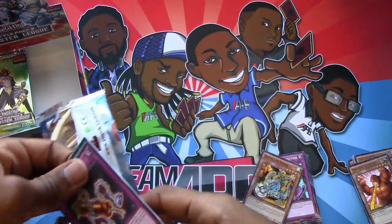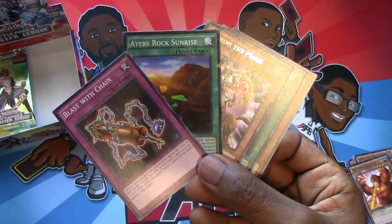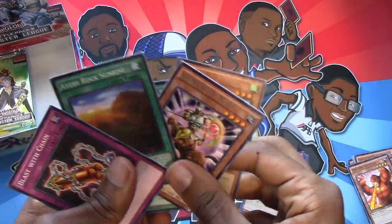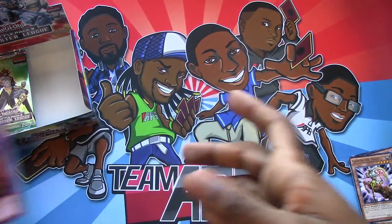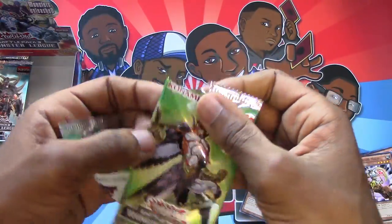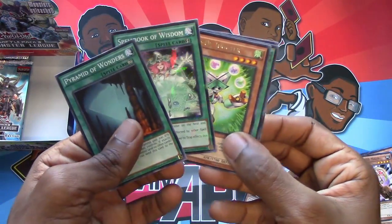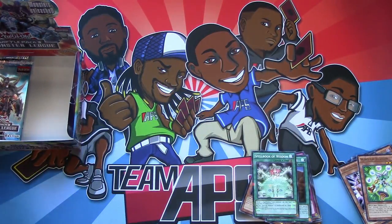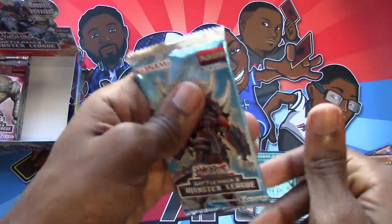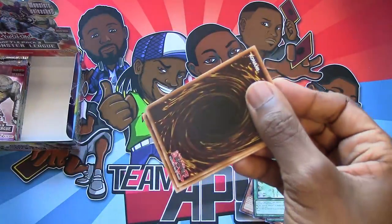Wait, what card? Fairy Cheer Girl? No, Alucard. Oh, you missed that. Hey, it's Ares Rock Sunrise — a card that saw literally no play. Two of them! Oh, it's one of those sets like the Star Pack where you can technically pull duplication. As soon as I saw Shatterfoil, I knew. I don't know what I think about Shatterfoil. What do y'all think of it as a rarity? I mean, it was fine for dual terminal and stuff, but why now? It doesn't change anything. It's not even holographic. Shatterfoil cards are not good cards — that seems to be a recurring theme.